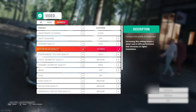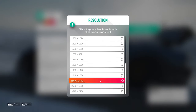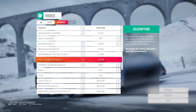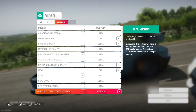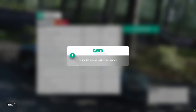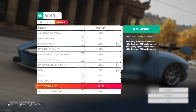Some settings are already at Ultra. Let's keep the changes — you have 10 seconds to confirm or hit Enter. I'm at 1440p and putting everything to High — actually, let's put everything to Ultra so you can see what it looks like with everything maxed out. Hit X to save. Video preferences have been saved — click Enter and go back.